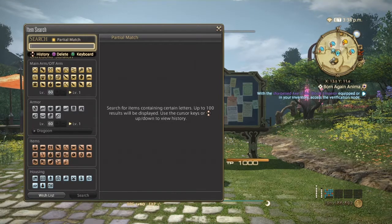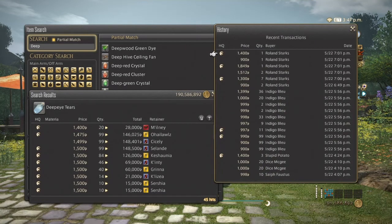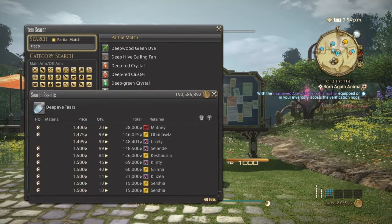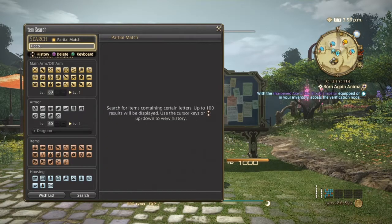Next is going to be Divie Tears. These are a staple in making dissolvents — you can probably tell by the massive hits on this item and the amount of Gil people are asking for. High quality seems to be dominant. Normal quality I'd say 900 to 1400, and high quality 1400 to 3000. These have been selling all day and will continue to sell as long as people are crafting dissolvents. With Stormblood coming, Divie Tears are going to continue to skyrocket.